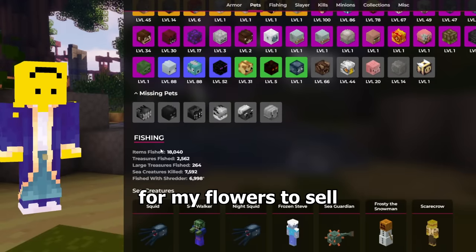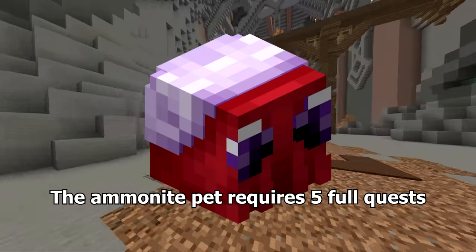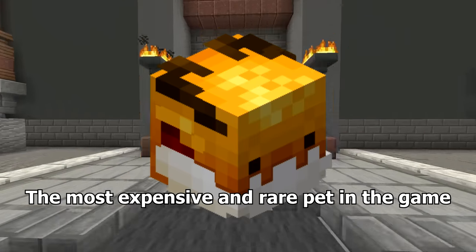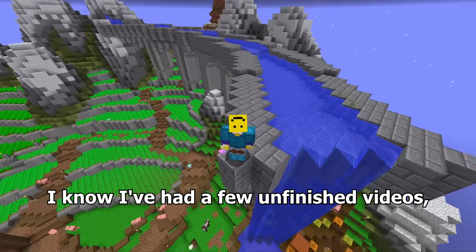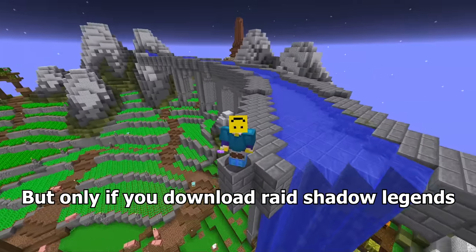The ender dragon — I need to wait for my flowers to sell. The other five are all found in the crystal hollows. The ammonite pet requires five full quests into jungles and temples. And then there's the golden dragon pet — the most expensive and rare pet in the game. All of these I will be getting in the next video, seriously this time. I know I've had a few unfinished videos but this one I will finish with part two — but only if you download Raid Shadow Legends.